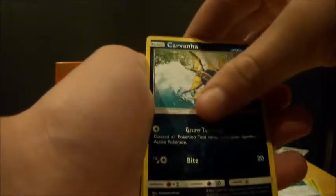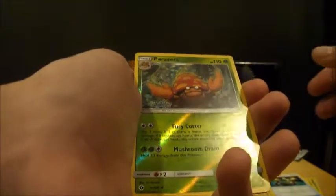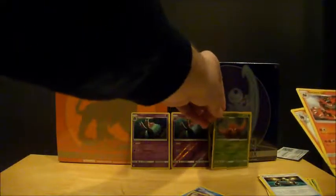Two of the same ones but reverse and holo — sick! Alright, code card. Lillipup, Lillipup, Wingull, Snubbull, Carvanha, Zubat, Fire-type energy, Poison Barb, Torcat, Potion, a Parasect — oh that's another reverse holo rare — and an Incineroar! You got Torracat — that's cool! Alright, let's put that in the back too.